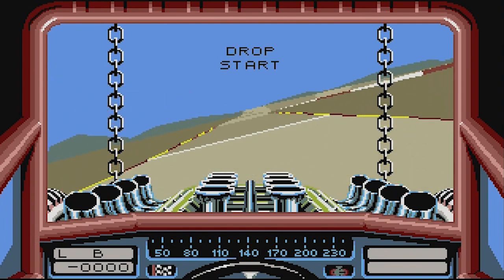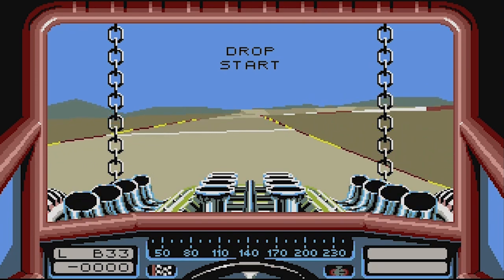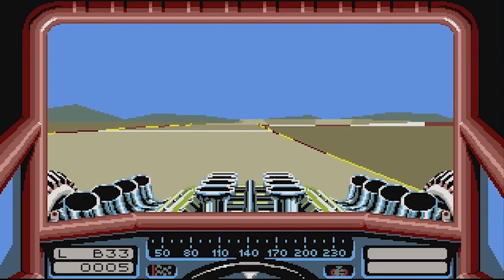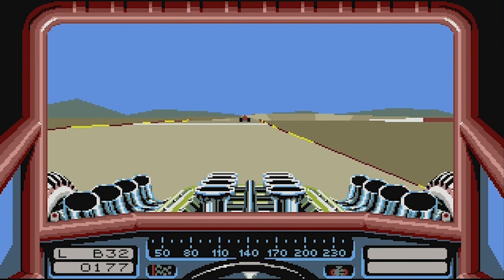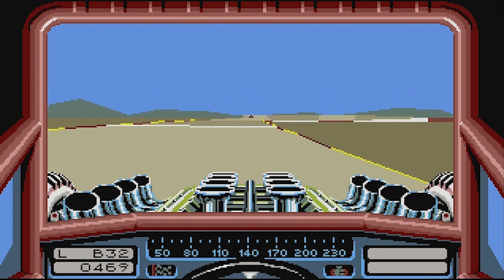As we saw in the main menu — press drop to start. Drop. Drop me. There we go. Space bar is some kind of turbo mode. Okay, we're going. We're accelerating.